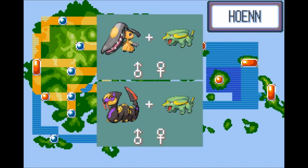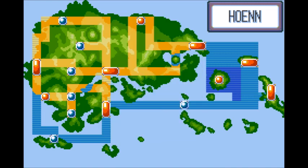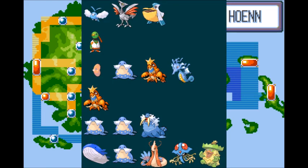To get Manectric with Crunch, breed a male Mawile in Ruby or a male Seviper in Sapphire or Emerald with a female Electrike. Train either the Mawile or Seviper until it learns Crunch, then breed it with the Electrike to pass down the move. Manectric will do best against Winona except Tropius, Tate and Liza's Xatu except Wishcash, Sydney's Crawdaunt, Glacia's Water types, and Wallace except Wishcash.